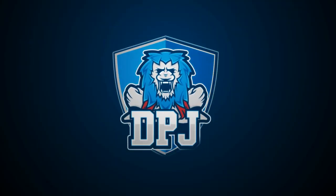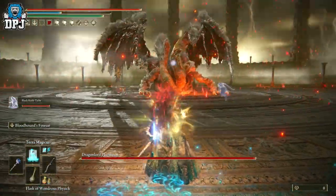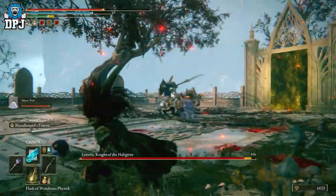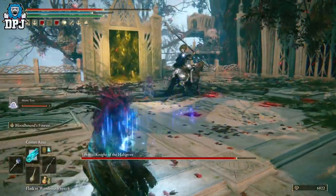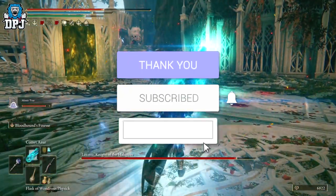I'm back with another Elden Ring video and today I want to speak about the Black Knife Tiche and the Mimic Tear spirit summons - which one's better, which one should you use? My name is DPJ and if you enjoy the video, leaving a like really helps out. If you like what you see and want to see more, be sure to subscribe.